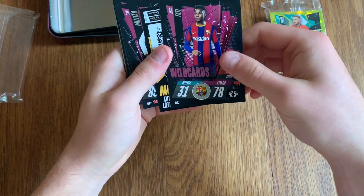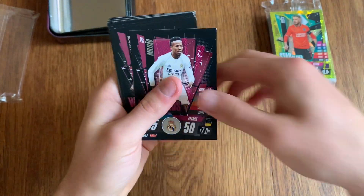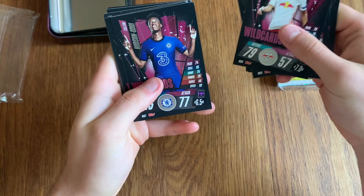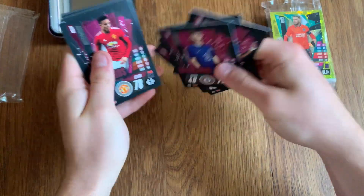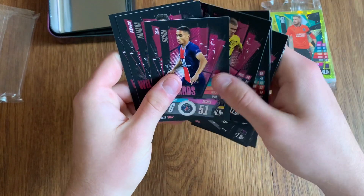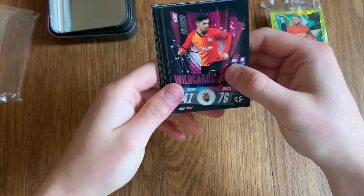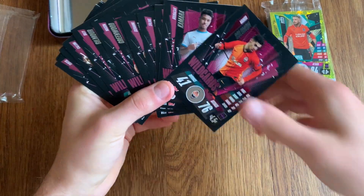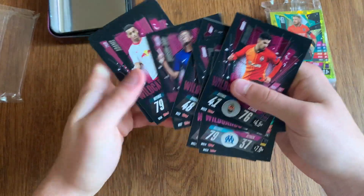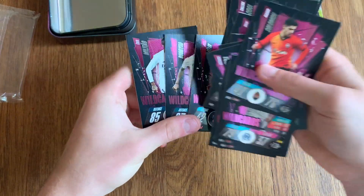Ansu Fati is the first Wild Card. These are all the boosted young players that are prospects for the future. We've got some massive names like Greenwood, Billy Gilmour — I reckon he's going to be a big thing later on — and Calvin Hudson-Odoi, of course, making a name out there now. Felix, Rodrigo, and Militão are three massive ones at the moment as well.